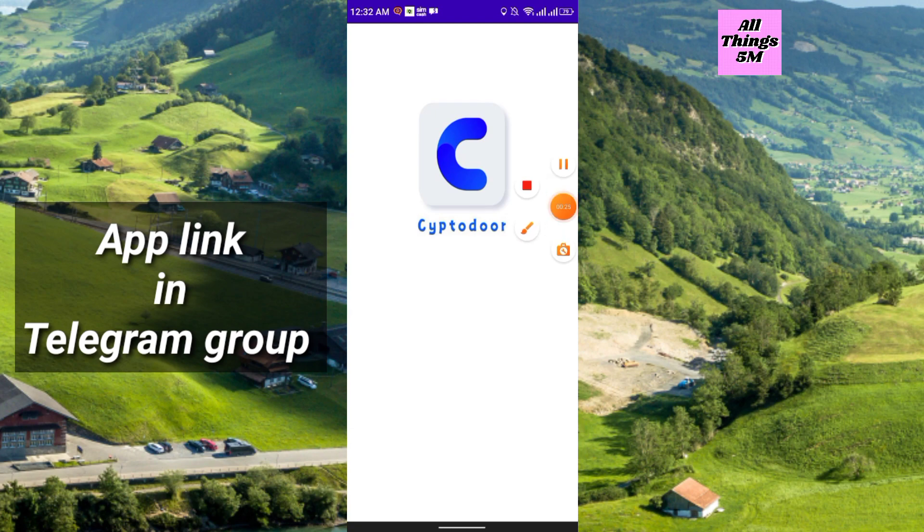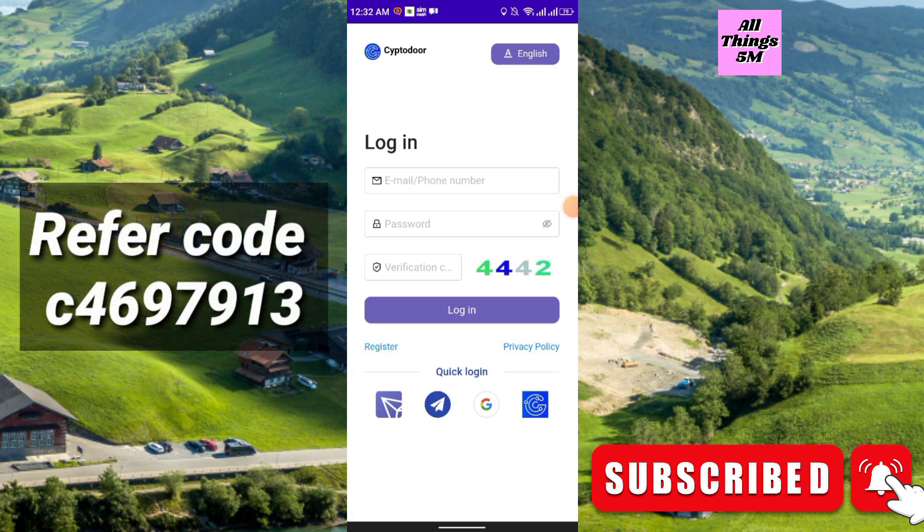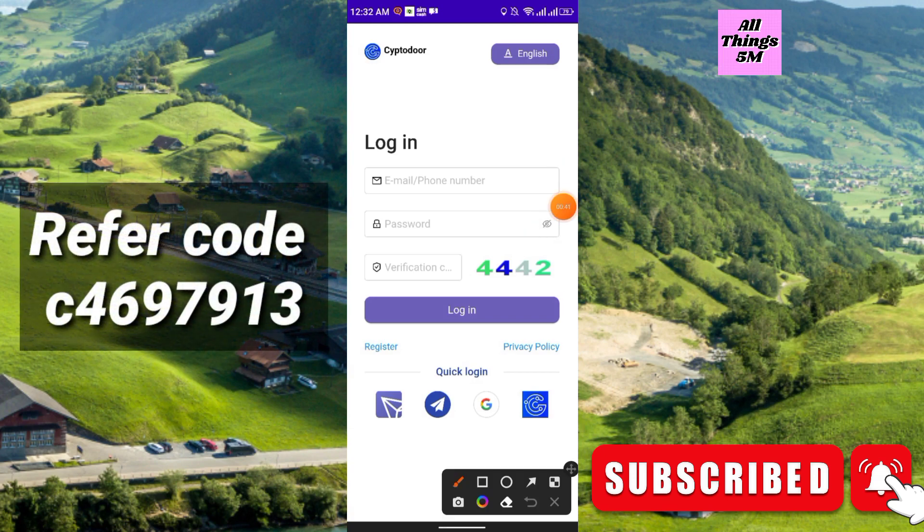The link is in the description — you will get the app in my Telegram group. Just click the link, it will redirect you to the Telegram group, and you have to install the APK. After that, just open the app — you will get this kind of interface. Now you have to sign up first, so just click here to register.